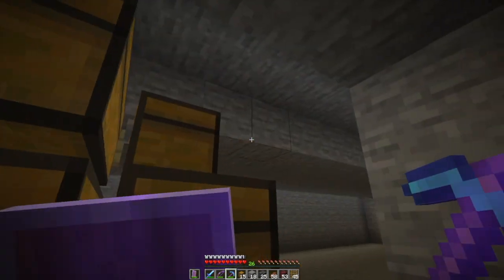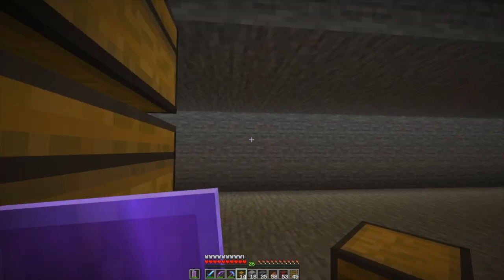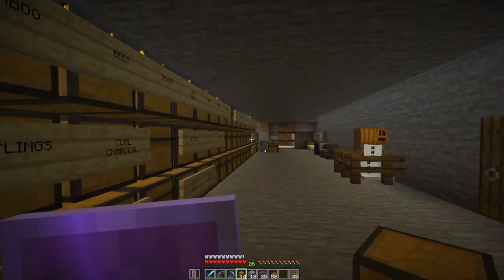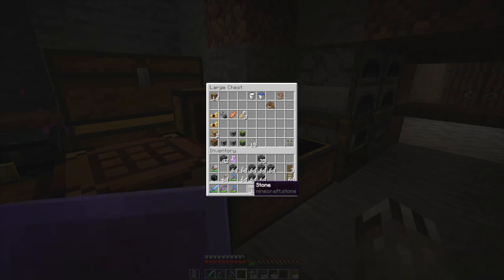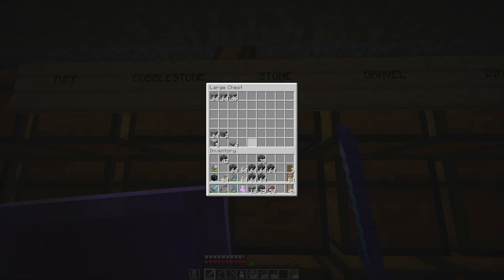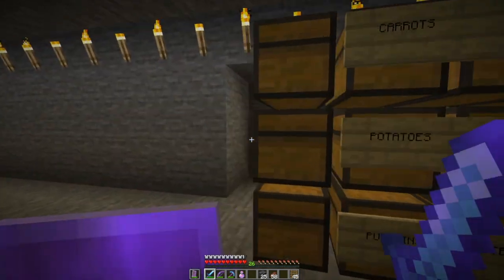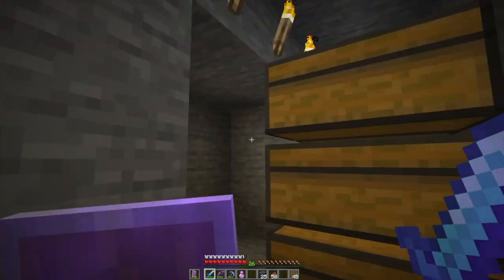It's kind of an ugly way of doing it, but it works. I'm going to put some netherrack in here — it's temporary storage. Put these chests away. I have some smooth stone here, very nice. I think I'm going to dig over that way and put in another row of chests facing that direction.